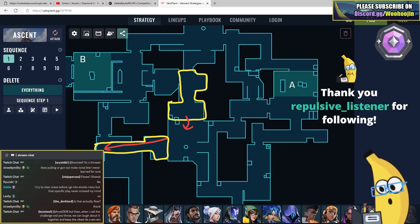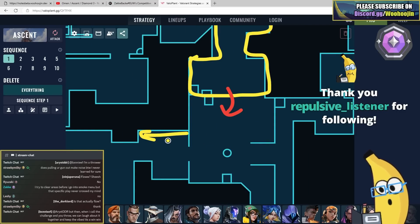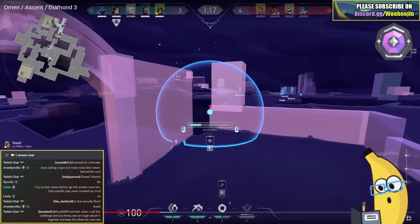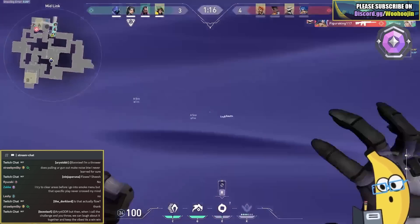You were looking this way and gained the info that they're not here. If we use that info to position ourselves over here to throw our smoke, it's a lot safer. Instead, you're smoking in the open and if they're pushing out B main - which is very likely since there's no pressure A main - you're a free kill. You got lucky they didn't push.